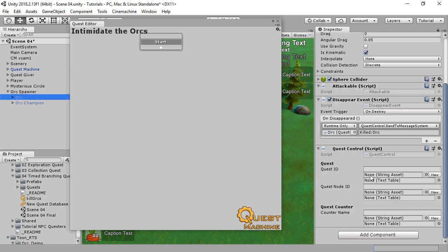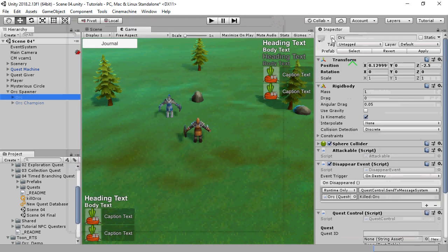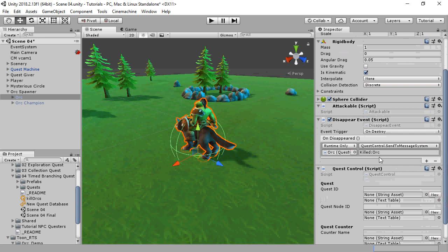I've already set up an Orc prefab similar to the Mysterious Circle prefab. However, instead of an OnTriggerEnter event, this one uses a Disappear event. This event runs when the game object is disabled or destroyed. In this case, we've set it up to send the message KilledOrc that the counter listens for. I've also set up a similar prefab called OrcChampion that sends a similar message.